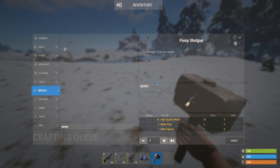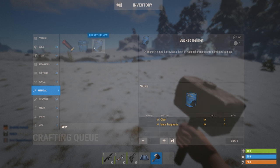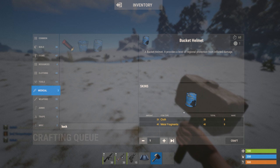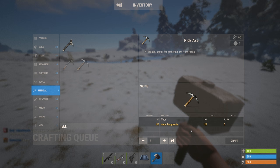Next up we have some item cost reductions. The pump shotgun is now significantly cheaper, now only requiring one spring, two pipes, and 20 high qual. I think this is a great change because shotguns are kind of underused. The bucket helmet no longer requires sewing kits — it's now only 20 cloth and 40 metal frags, making it a bit more early game. And the pickaxe has a slight reduction, now only requiring 125 frags instead of 150.